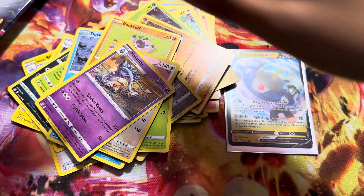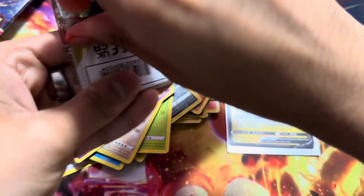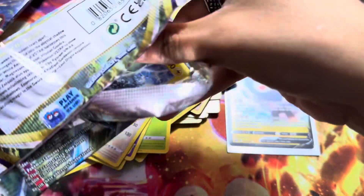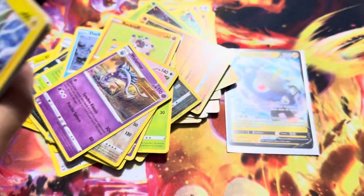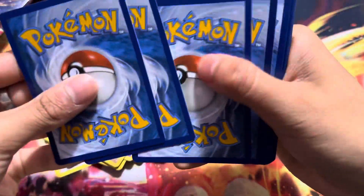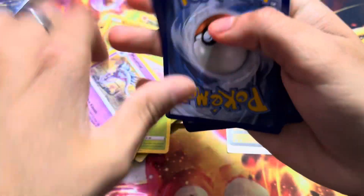Okay, here we go — just packing the video. These packs just rip cleaner. The texture feels better, the cards feel better in texture. Scarlet and Violet is doing something wrong, but I couldn't tell you what they're doing wrong.